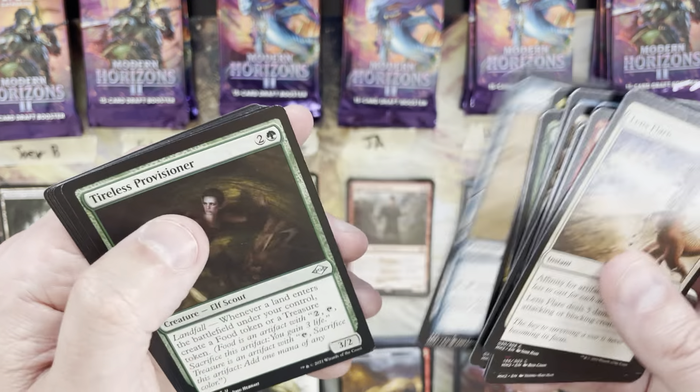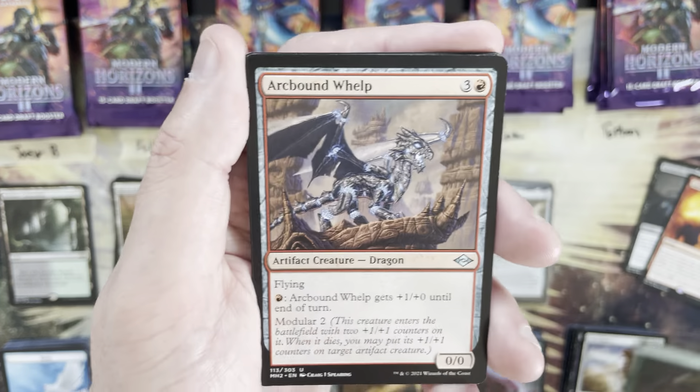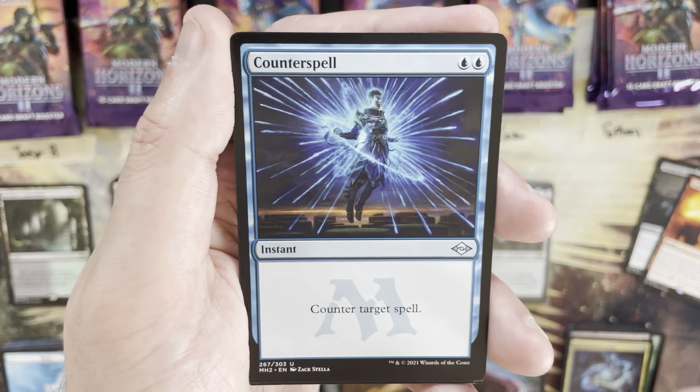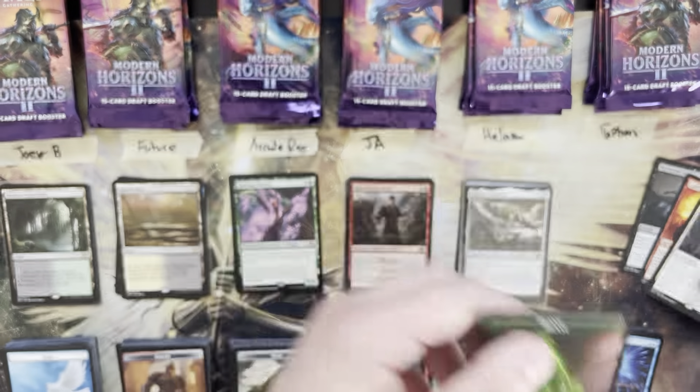Next pack: Tireless Provisioner — solid uncommon — Arcbound Hulk, Graceful Restoration, Counterspell. Rare is Out of Time — a three mana value.